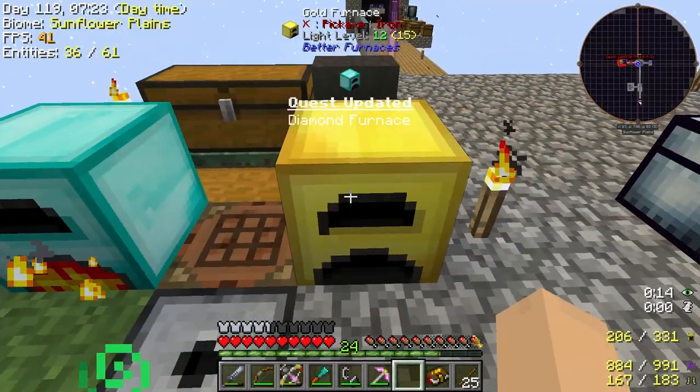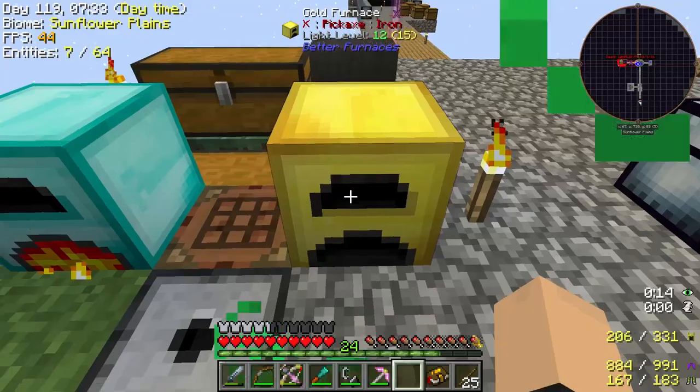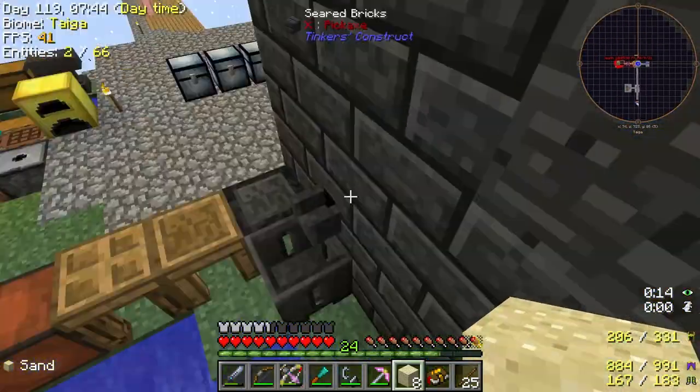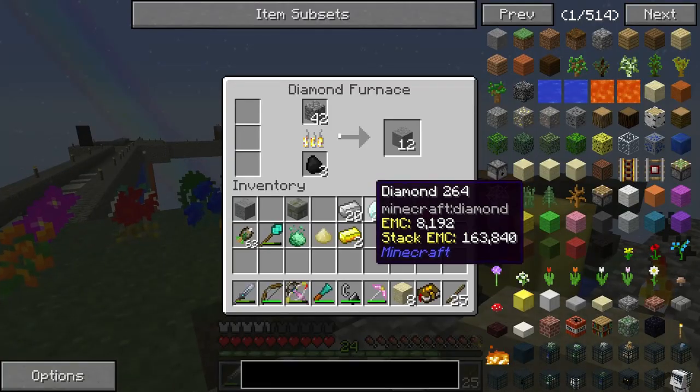Oh yes, we're gonna be getting so much moss from this now. I mean, it's not really an exploit per se, but at the same time it's convenient. I'm all about convenience. That means we can make literally anything in Tinker's Construct. Powerful enough.